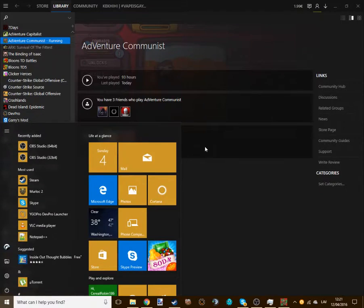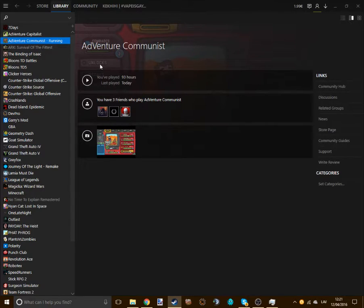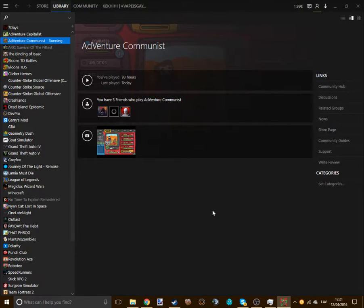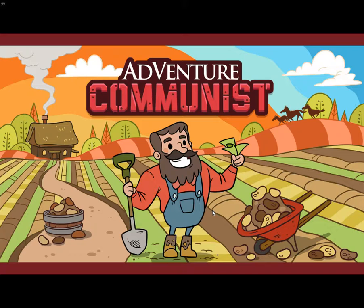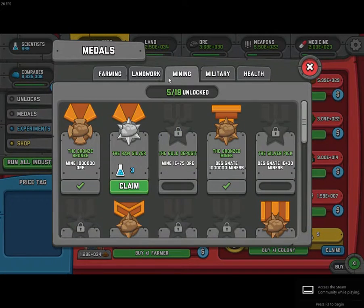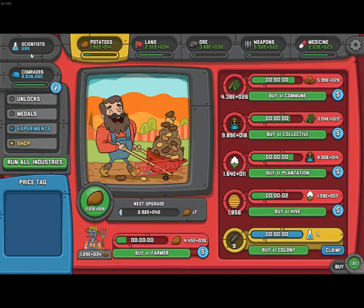Now hit the Windows key again, go to Task Manager, and end the task on Adventure Communist. What this does is you will keep your scientists, and you will also be able to claim your medal reward again. With this bug you can get lots of scientists depending on the amount of metals you have. For some reason you lose scientists when you do this — I don't know why — but you still get more scientists overall, so don't worry.